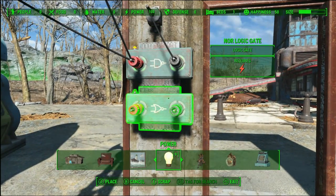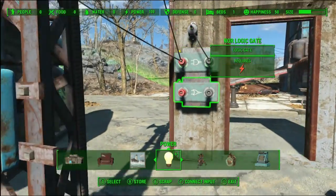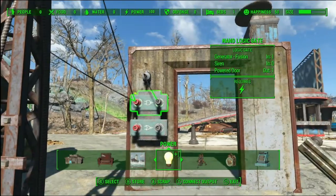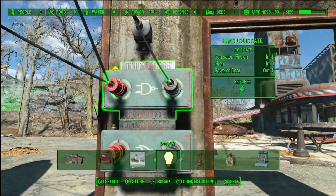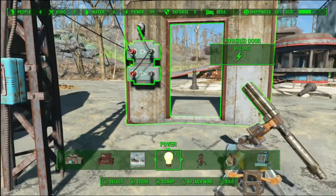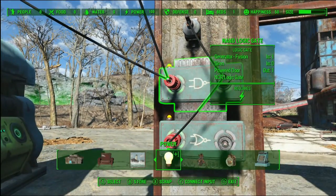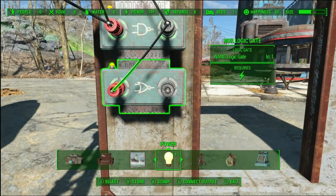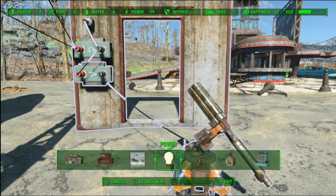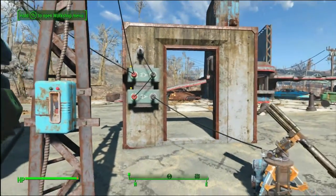We're going to use the NOR gate this time. The NOR gate transmits power when there is no power being transmitted. The game will only let me connect it where it needs to go — the output from the NAND gate goes to the input of the NOR gate. Then the output from the NOR gate goes to our rocket turret.